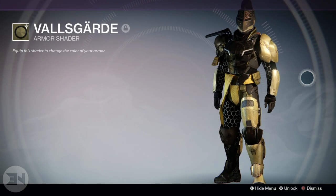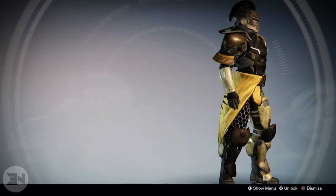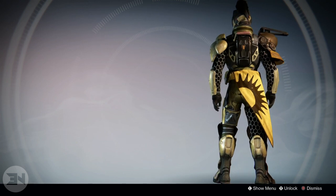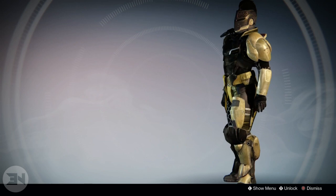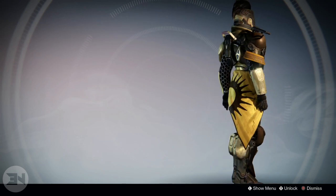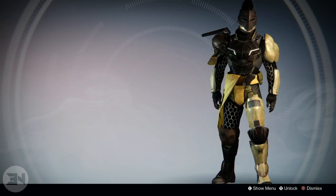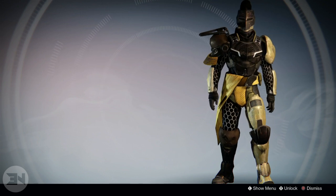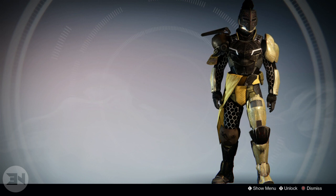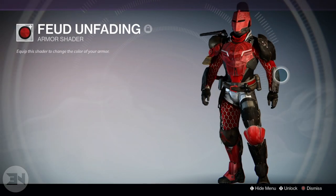Next up we have the Val Guard shader — I believe that's how you pronounce it — and I'm not entirely sure where you get this from. But I really do love the black and kind of gold look — a black and gold with a little bit of pale yellow-type gold. It looks really different and unique compared to other shaders out there. It's a very similar vibe to the shaders I've already shown, but I feel like only a couple of shaders are really really good on my titan, and this is one of them.